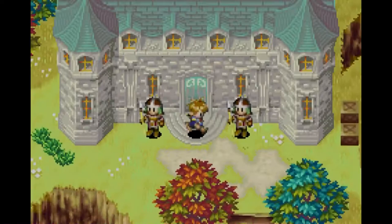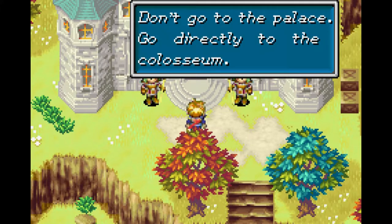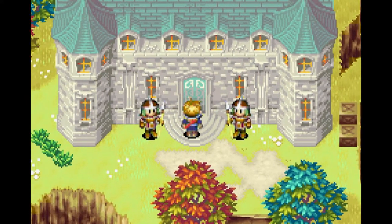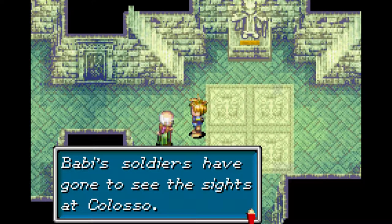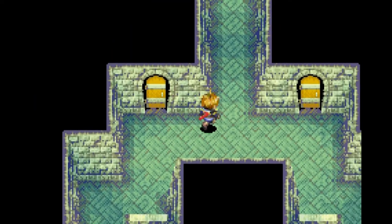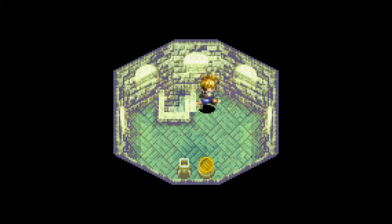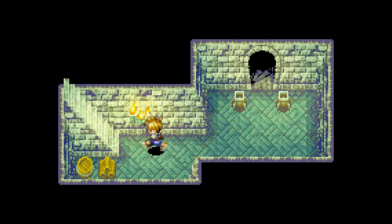This is Bobby's palace. I thought these guys stopped me — why should I go inside? We gotta talk to them. You're Isaac, aren't you? Bobby left word that he would be waiting for you at the Colosseum. Don't go to the palace — go directly to Colosseum. I really like that you were saving Bobby. He's waiting for you now at the Colosseum. There's someone specific I want to talk to here. Bobby's soldiers have gone to see the Colosseum. Bobby's palace is mostly emptied out, thanks to everyone going to the Colosseum.